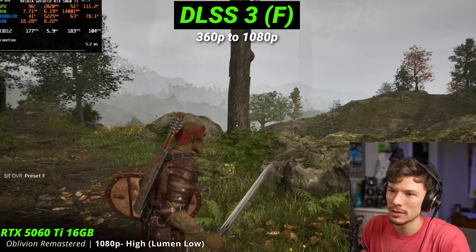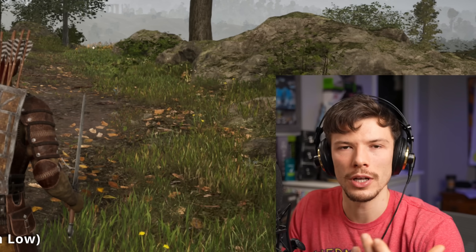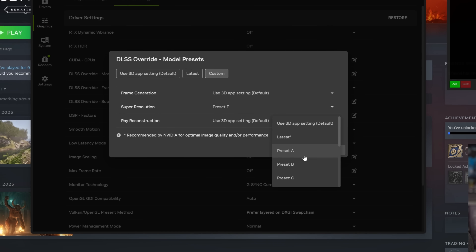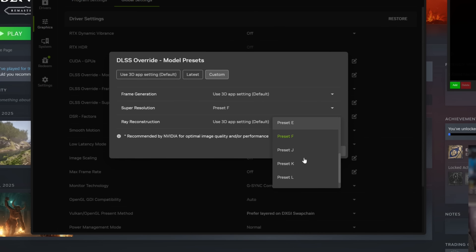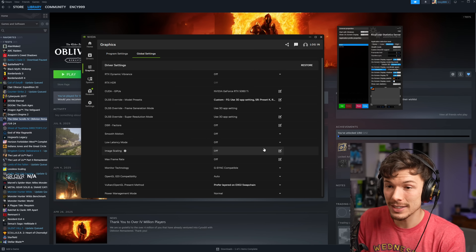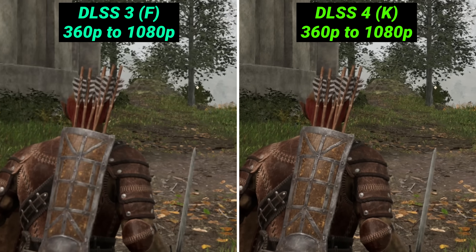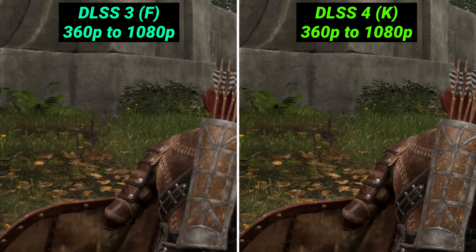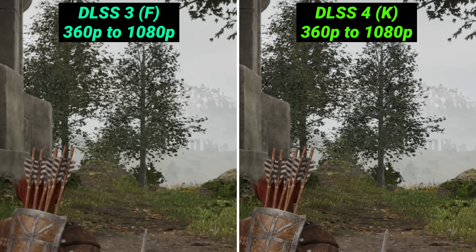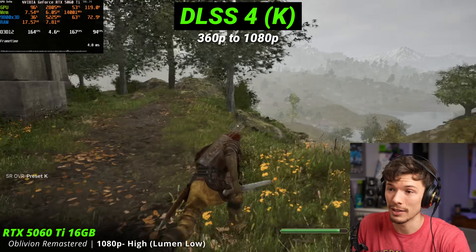What happens if we go into the new updated models of DLSS? I just hopped outside the game and I'm going to change the preset — override it within the driver — to preset K, which is actually not even the latest version. There's a lot less noise, a lot less flickering and weirdness. It kind of turns into mush when you turn the camera, but this one looks surprisingly good.